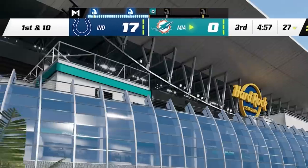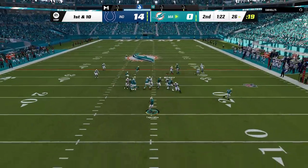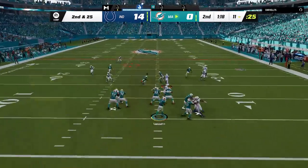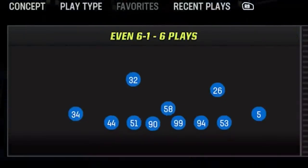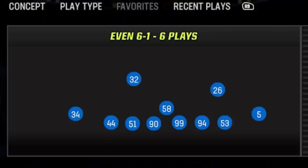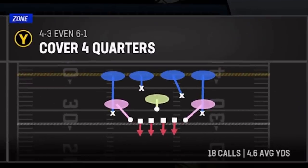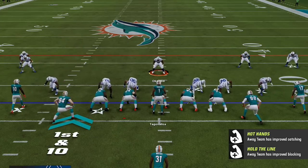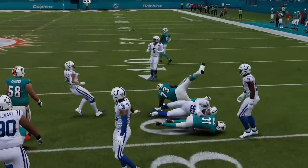In this next game I'm up 17-0 at the start of the second half. I decided to test out the Even 6-1 Cover 4 Quarters to see if it worked essentially the same as the 3-4 odd. It's possible this is a better run defense since they're both Cover 4s — just a slightly different alignment. I do the exact same trick, bring my safeties down to the line, close up the middle, expecting it to stop the run the same way.